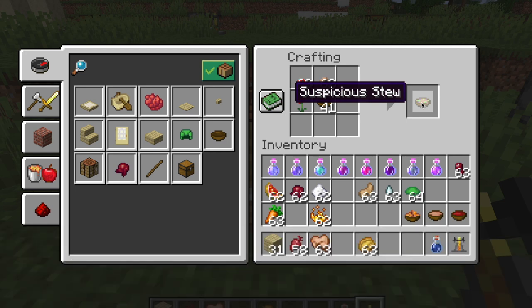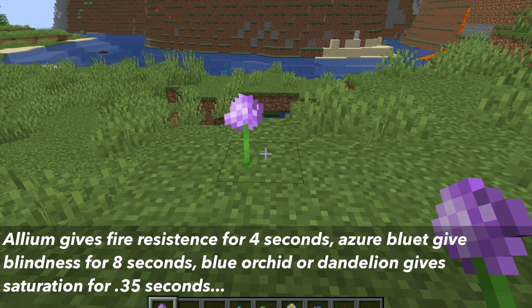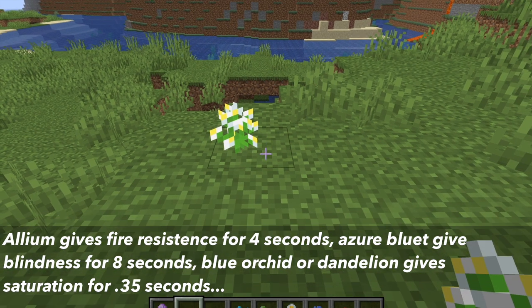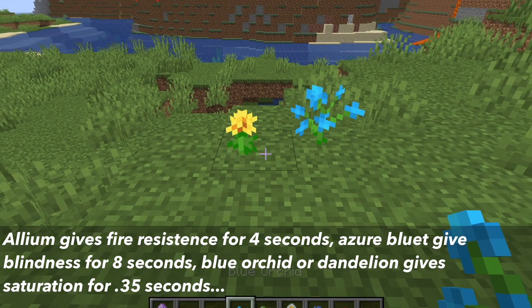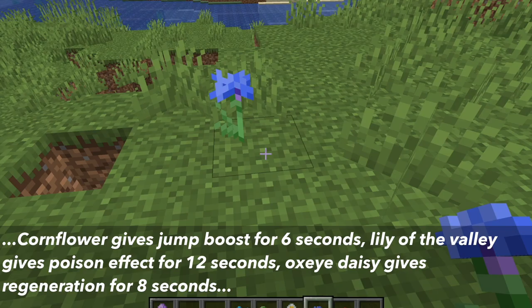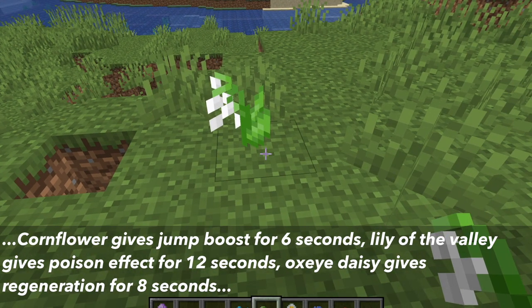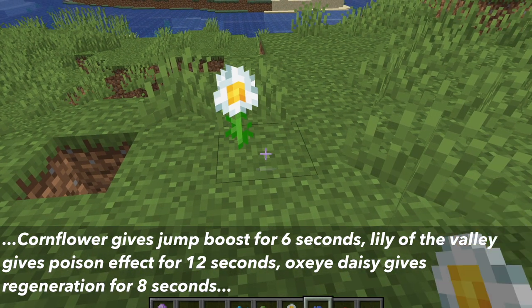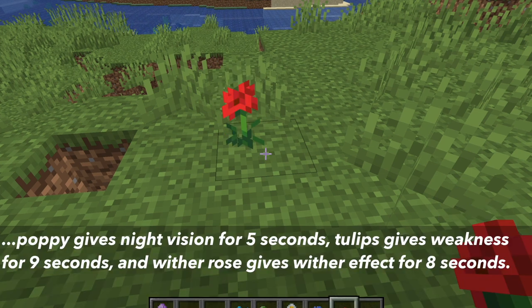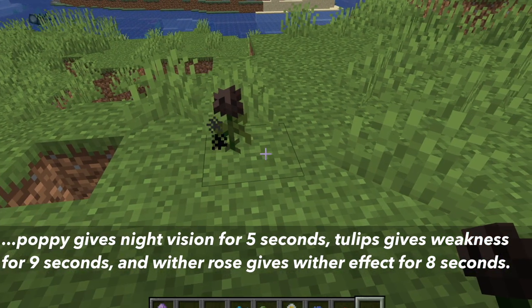If you want more information on the suspicious stew, there will be a card on the top right. The effects you get from suspicious stew are: Allium gives fire resistance for 4 seconds; Azure Blue gives blindness for 8 seconds; Blue Orchid or Dandelion gives saturation for 0.35 seconds; Cornflower gives jump boost for 6 seconds; Lily of the Valley gives poison effect for 12 seconds; Oxeye Daisy gives regeneration for 8 seconds; Poppies give night vision for 5 seconds; Tulips give weakness effect for 9 seconds; and Wither Rose gives wither effect for 8 seconds.